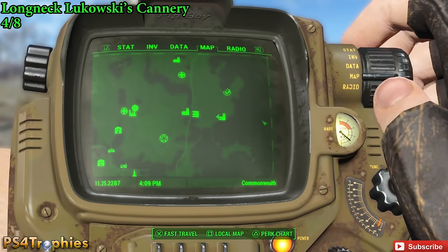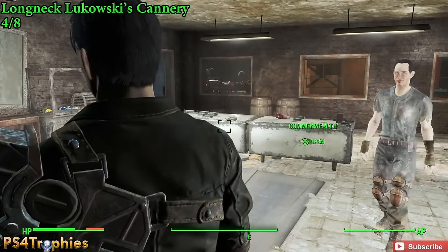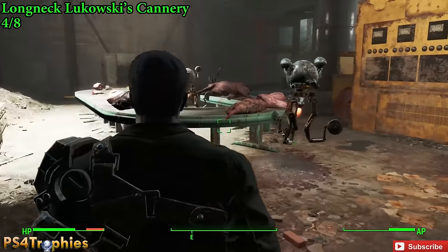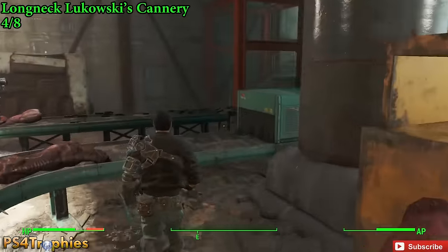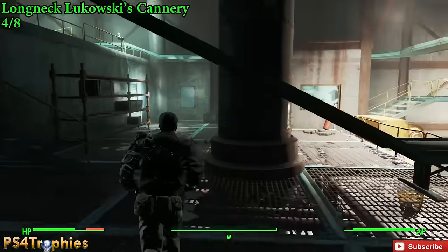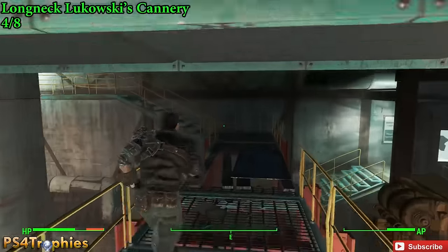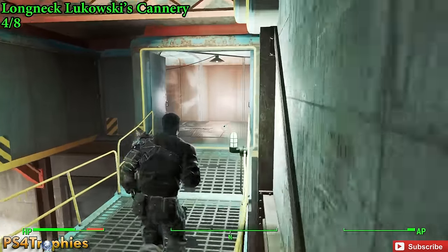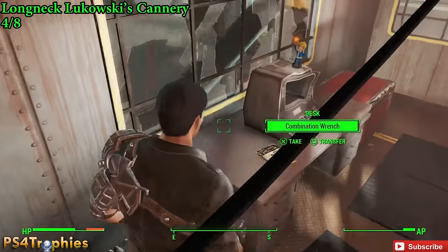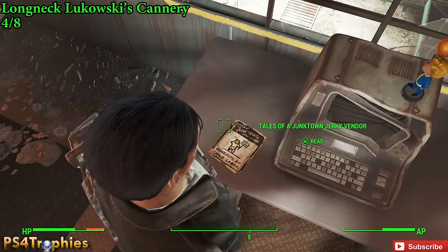Next up is Long Neck Lukowski's Cannery — note my UI is green because I collected this one earlier before changing the color in the settings. Once inside, the magazine is located in the room above you. Travel up the catwalks, take the stairs up, and wind your way around to the top. This one is also next to the Barter Bobblehead, so if you followed the bobblehead guide you'll already know this location. The magazine is right next to the bobblehead.